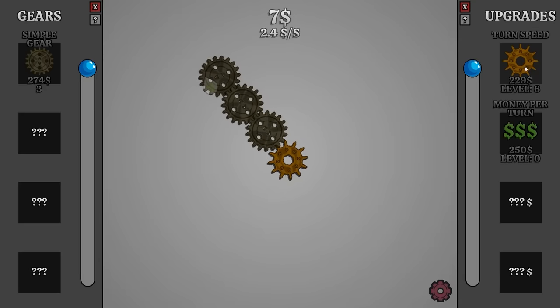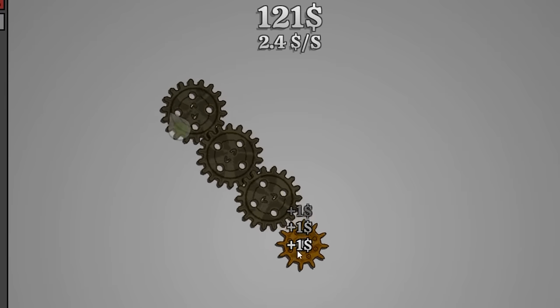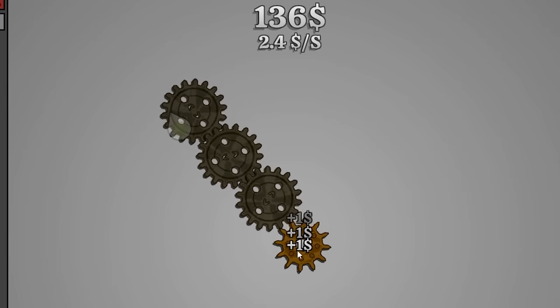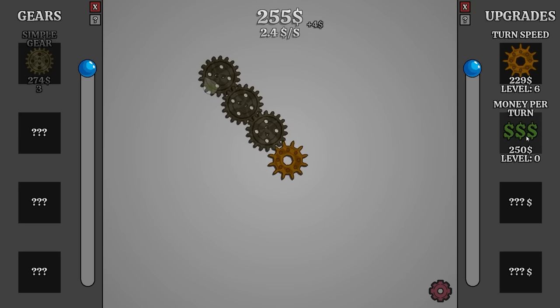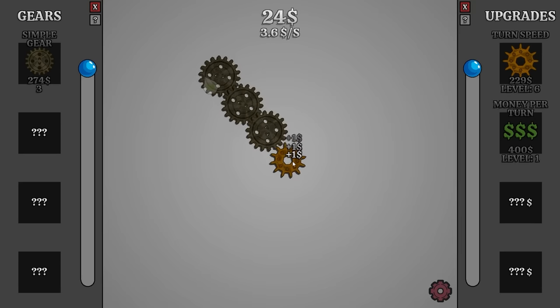We're gonna increase turn speed now. That gave us another 20% increase. And conveniently, my auto clicker is mad at me today, so I'm manually clicking for now. There's $250. Money per turn is going up — that gave us actually a 50% increase. $3.60 every second.